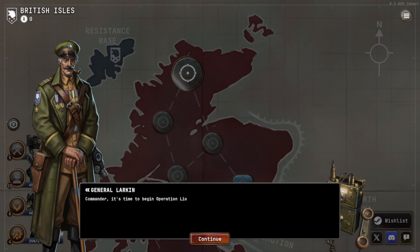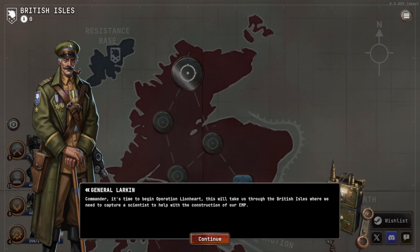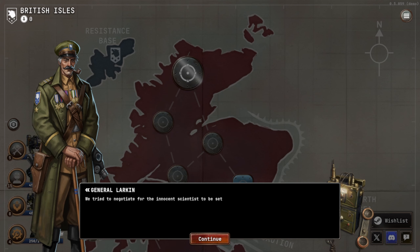This is where the roguelite elements start to come into play. Commander, it's time to begin Operation Lionheart. This will take us through the British Isles where we'll need to capture a scientist to help with the construction of our EMP. The scientist is being held in the southern part of the region, and intel reports tell us an Axis general named Eisenhart is guarding the location, so be prepared for a fight.